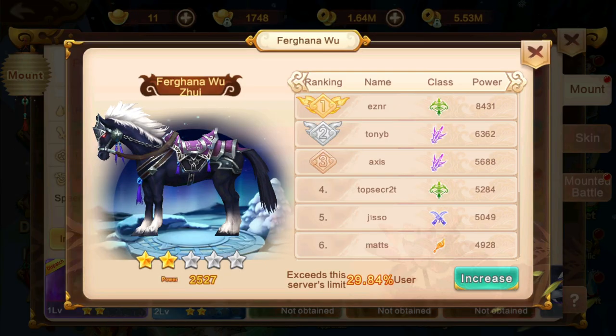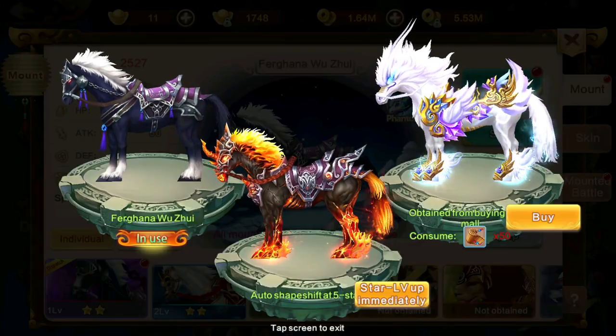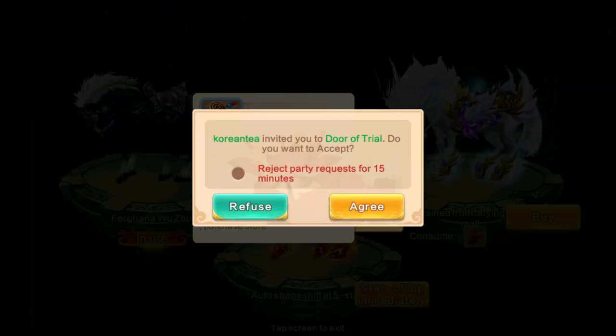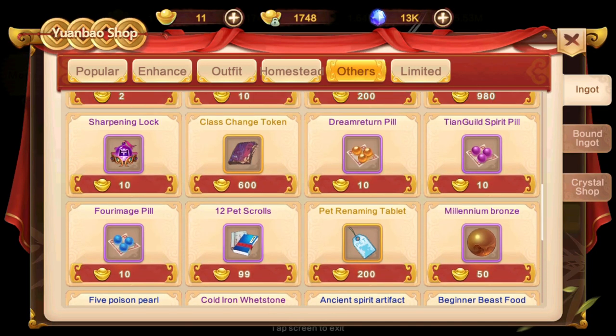First, you can check other players' Mouthbat high CP from here, then you can process yourself. You will need around 50 score of this thing. You can get it from an event, Demon King, or buy from the store.